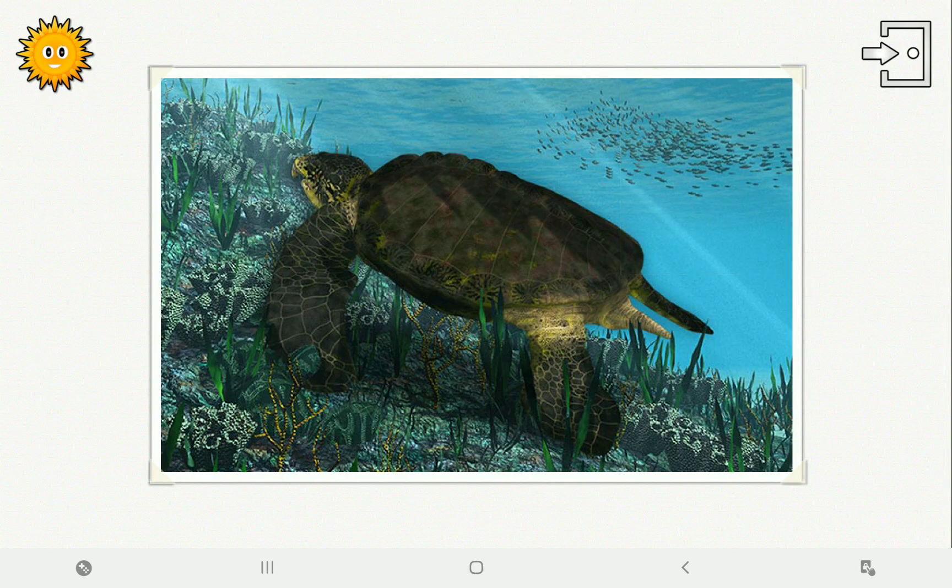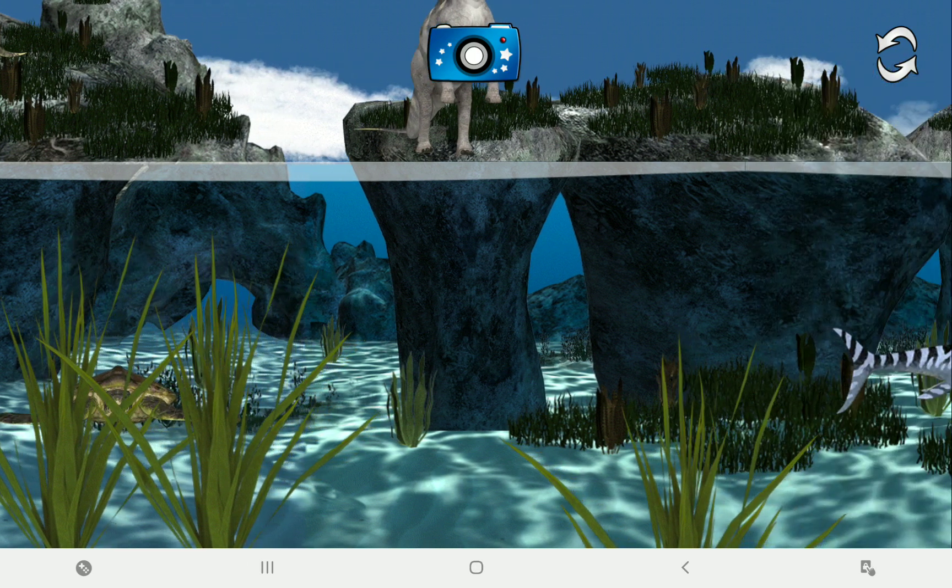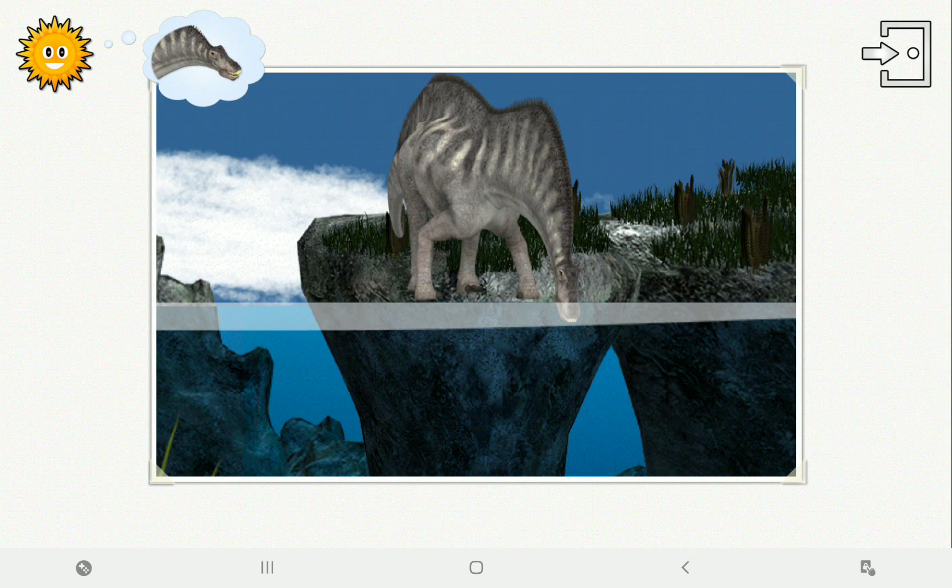The Arcalon has no teeth. It feeds on jellyfish and clams. The Arcalon or the Amargosaurus has funny sorts of ridges on its neck and back.